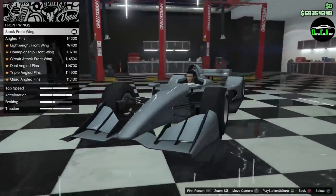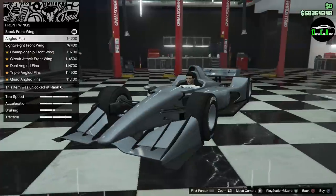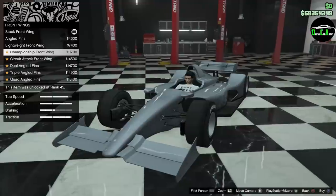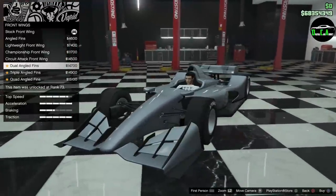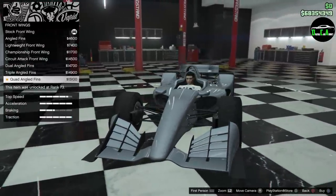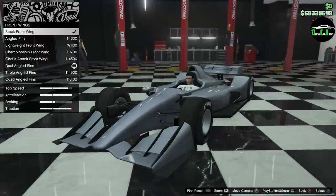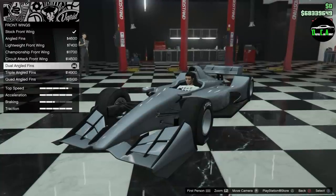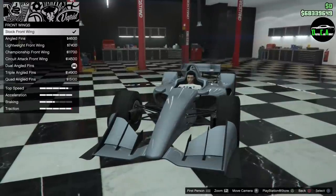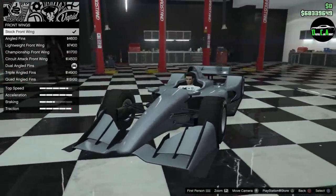Now front wings — you've got more angled ones, and whoa, one option takes all of it away, which is crazy. But I kind of like the fins; it adds to the design. Then you have Championship, Dual, Triple, and Quad options. The quad is a little excessive. I like the Dual — that is very nice. It's the same as stock but split, which I like a lot. Much nicer in my opinion.